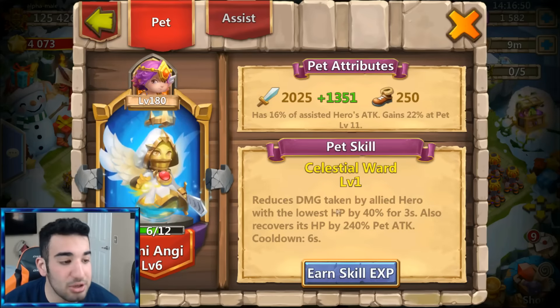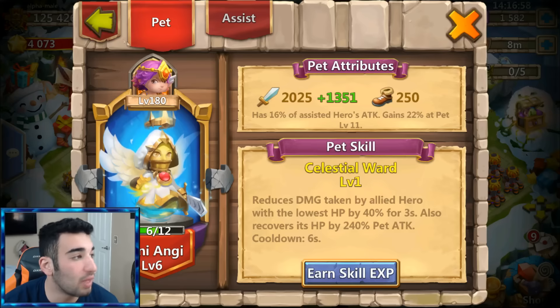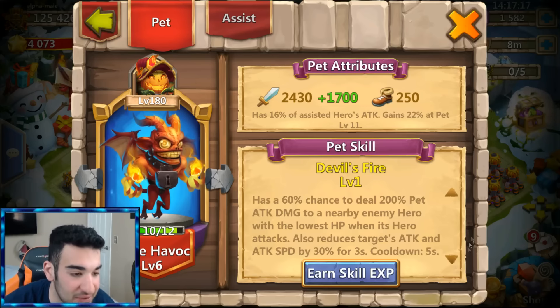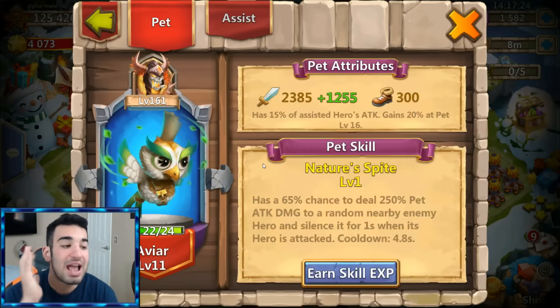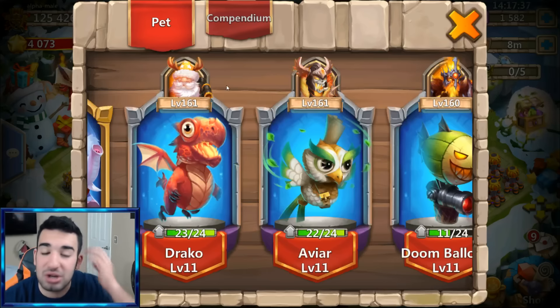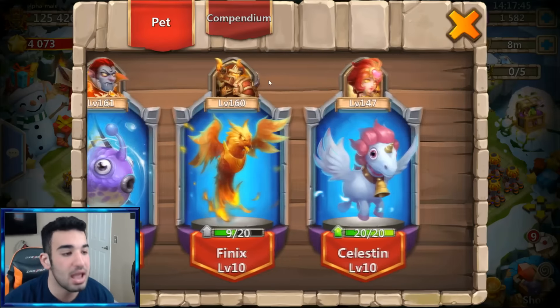Then there's Mini Angie, which reduces damage taken by allied heroes with the lowest HP by 40% for 3 seconds and recovers HP by 240 pet attack, with a 6-second cooldown. Little Havoc has a 60% chance to deal 200 pet attack damage to nearby enemy heroes with the lowest HP, reducing their attack and attack speed by 30% for 3 seconds on a 5-second cooldown. AVR has a 65% chance to deal 250 pet attack damage to a random nearby enemy hero and silence it for 1 second, with a 4.8-second cooldown.